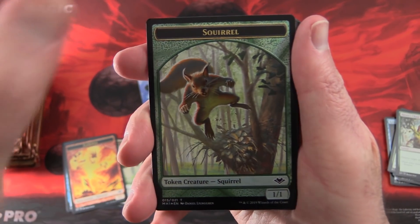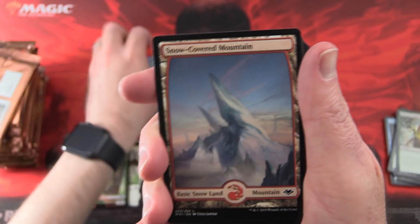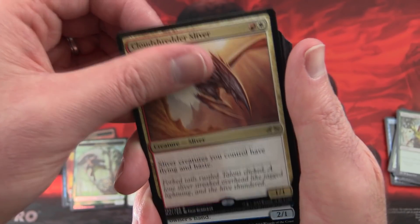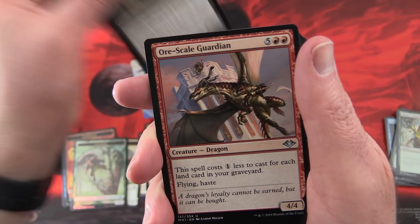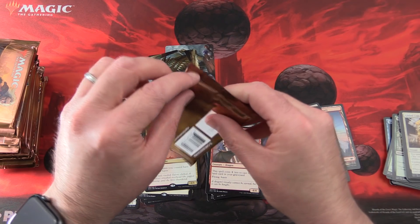We've got a Squirrel Token — who is doing the Squirrel Tribal thing in this set? A Sliver, Snow-Covered Mountain, and a Cloud Shredder Sliver. Very cool. And a Watcher for Tomorrow, Crypt Rats, and Scale Guardian. So who's building a Sliver deck in Modern or EDH? Are you looking forward to it?